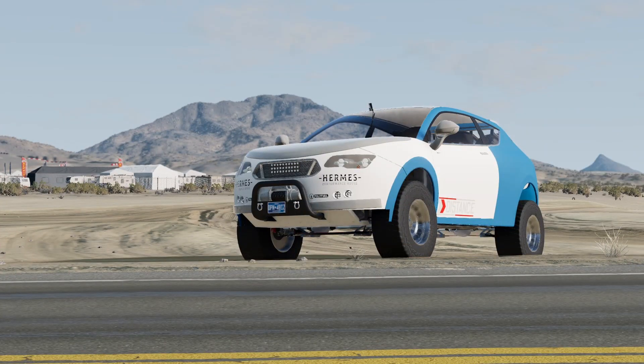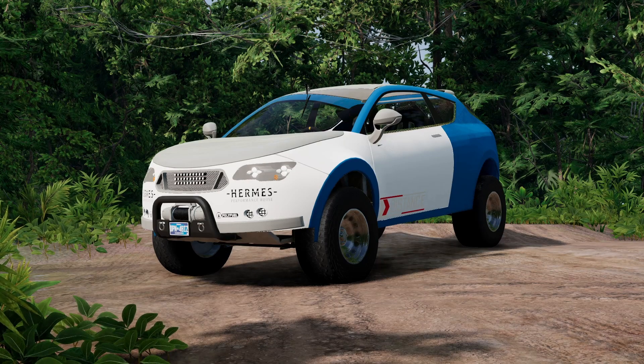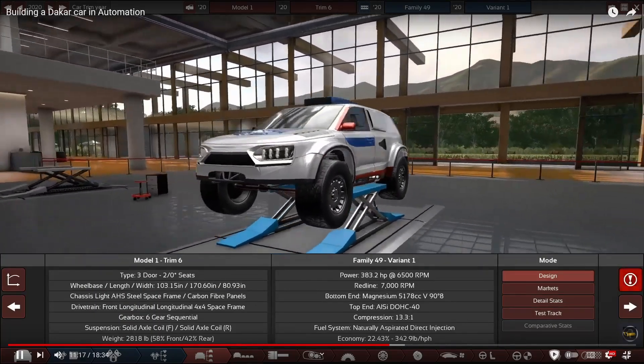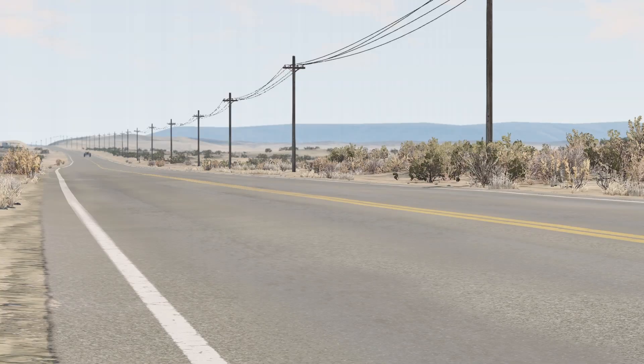Finally, Recon's entry. Other than Soup's buggy, this is the lightest vehicle here, but it's also the least powerful and has the least torque even including Soup. Not great for rockier terrain, but the lower weight should help its handling and the higher speed testing. It kind of reminds me of a Dakar car I made years ago during the text commentary Dark Ages of my channel. Anyway, that's all the entries — let's start testing them.